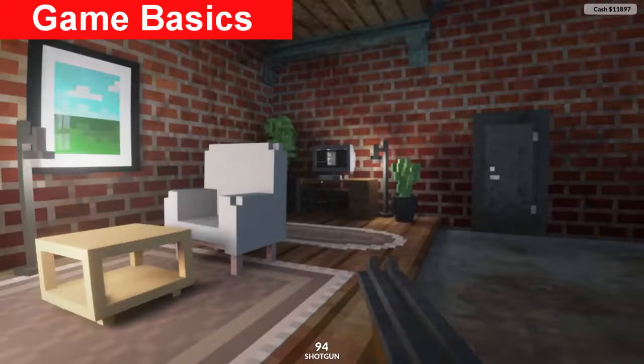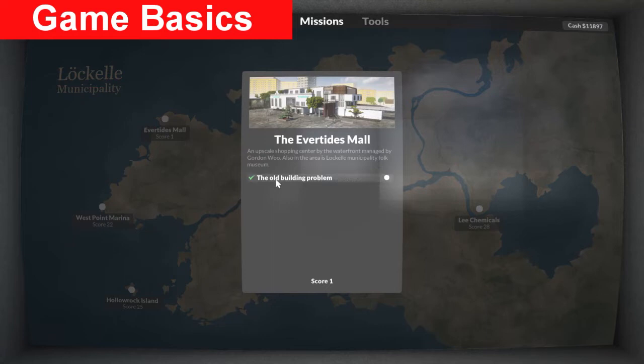This computer in the corner here is where you get your missions from. Missions are based around these locations and each location will have a whole range of missions as you unlock them.